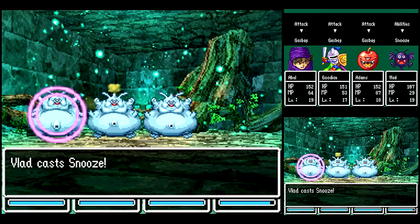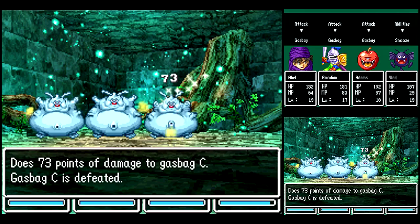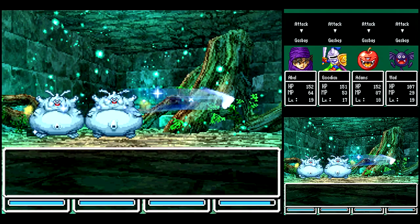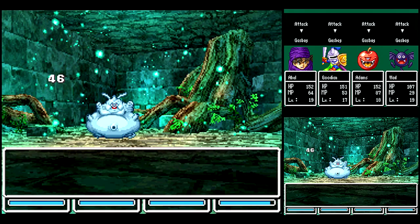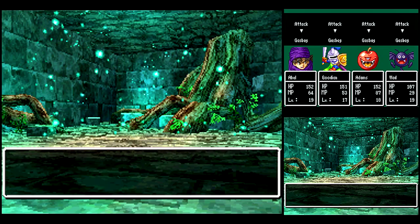Anyway, we've got a new enemy here — Gas Bags. They can breathe Venom Mist on your entire party, which will poison everyone. So you want to use Snooze on them so that way they can't do that or attack you or do much of anything. Otherwise, relatively easy.